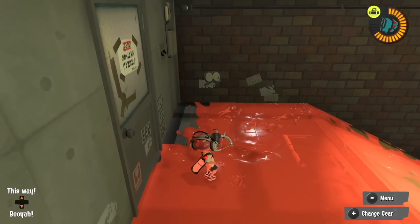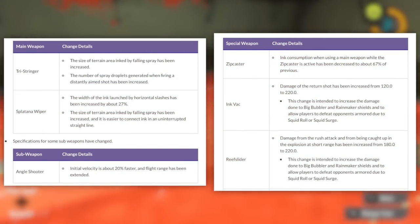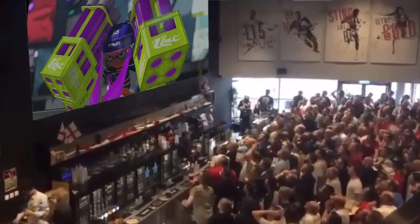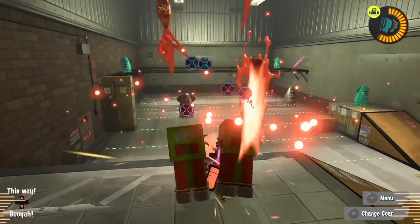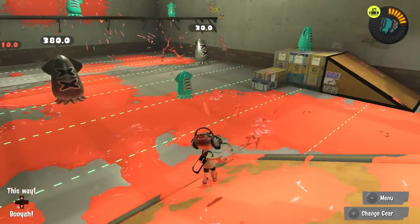There have also been some adjustments to weapons. The Tri-Stringer, Splatana Wiper, Angle Shooter, Zip Caster, Ink Vac, and Reef Slider have all been buffed. But far more importantly — the Tenta Missiles now have a cooldown before you can even begin to charge your special again, and it's about time.